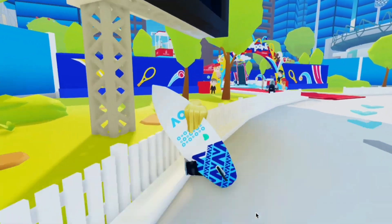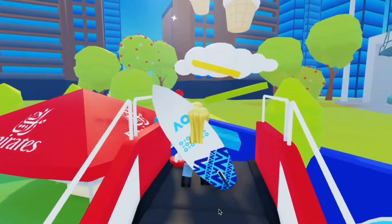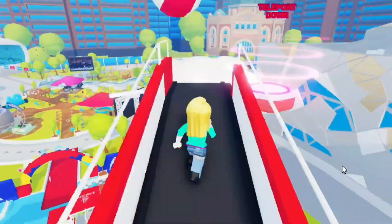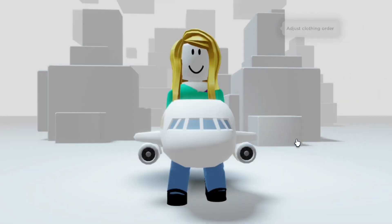For the last free item from Our Adventure, we have to complete an obby in the ballpark. Climb the stairs to begin the obby. It doesn't require much time, and if you fall you'll be teleported to your last checkpoint. The last free item can be found in your Waist Accessories — it's a plane accessory, great for trolling or cosplaying!